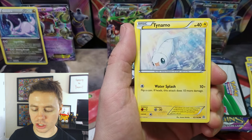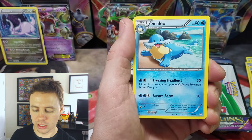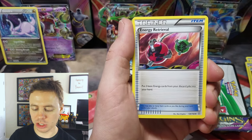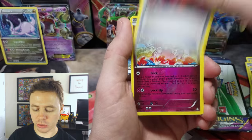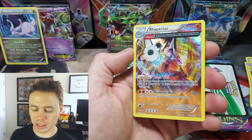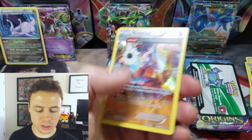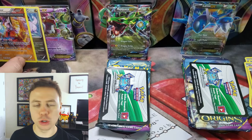Onto Primal Clash: Tynemo, Weedle, Barboach, Honedge, Seelio, Experience Chair, Energy Retrieval, Mr. Mime Reverse, and a Rhyperior Holographic Rare Ancient Trait card. No Ultra Rares from the Hoopa tin.